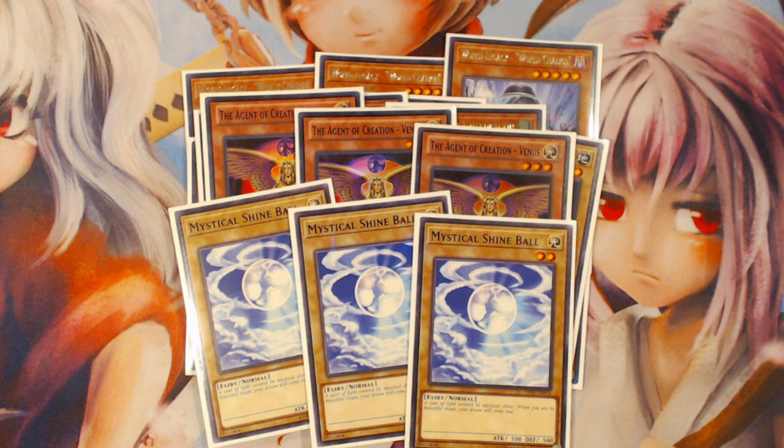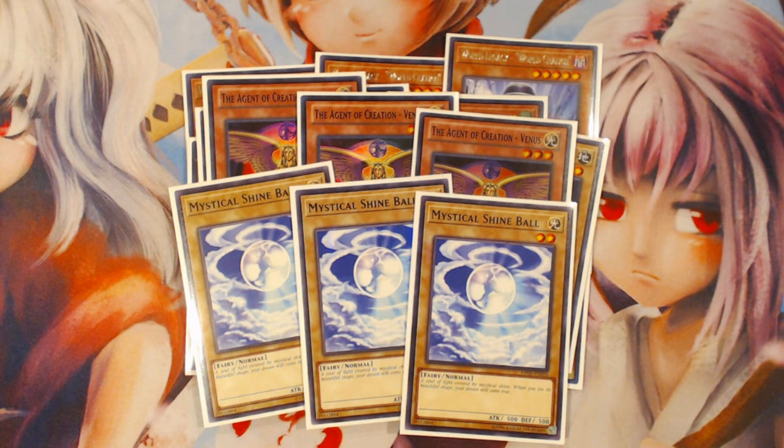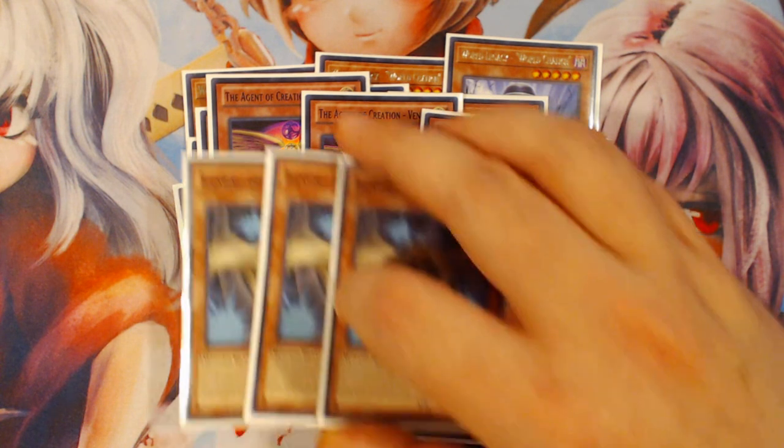Even without Venus, you can do things with Link Spider to special summon the other Shine Ball. Even opening with GoFu is fine — you can make Link Spider and M-Dook off Shine Balls and do a bunch of different plays, then use your combo potential off GoFu and his tokens. There's a lot of different things that just opening normal monsters makes really good for this deck, but the normal monsters you play have to be ones of specific quality — hence why Crowned really sucks, Chosen is only marginally playable, and Beckoned and Shine Ball are really playable.